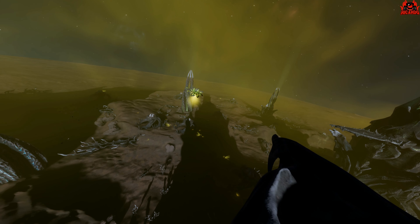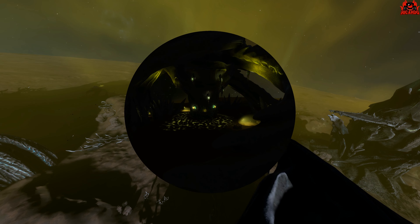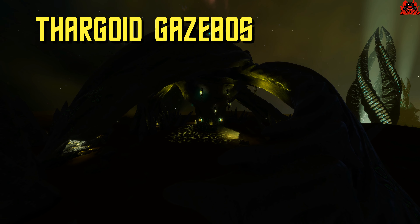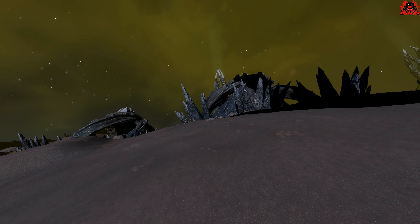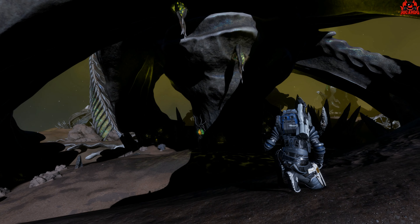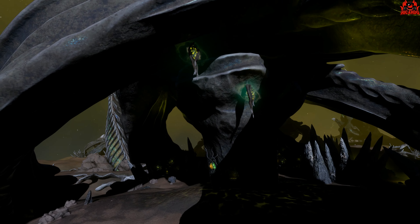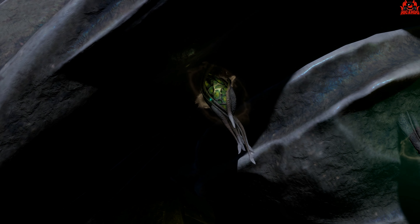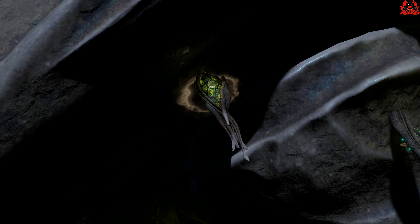Now, on to these Thargoid gazebo-like structures. These sites are absolutely fantastic to look at during the day, and spectacular to look at during the night. The Thargoid gazebos, as the community is now calling them, are these dome-like structures with illuminated pods and nerve centres inside which you can manipulate, just as you can do on the spires. Looking inside, you can see there are pods hanging from the ceiling.